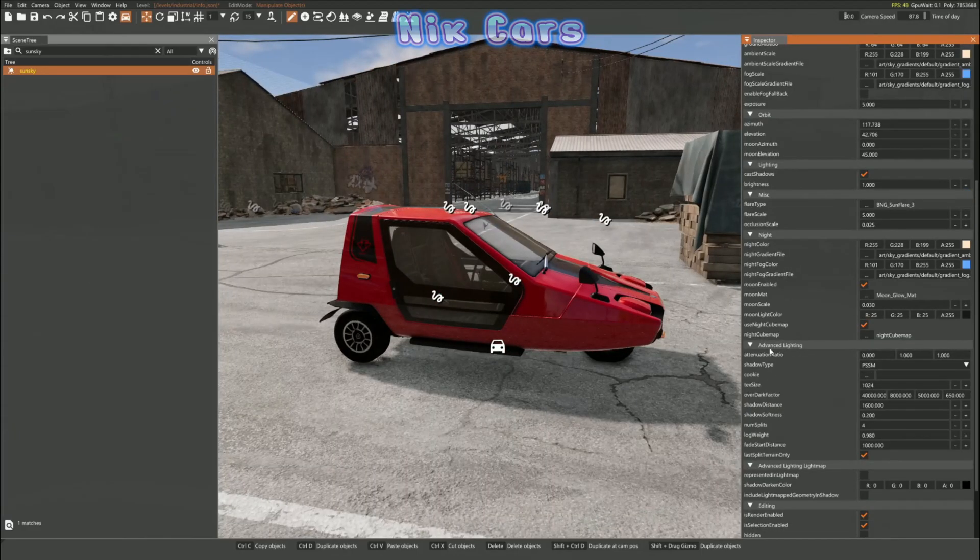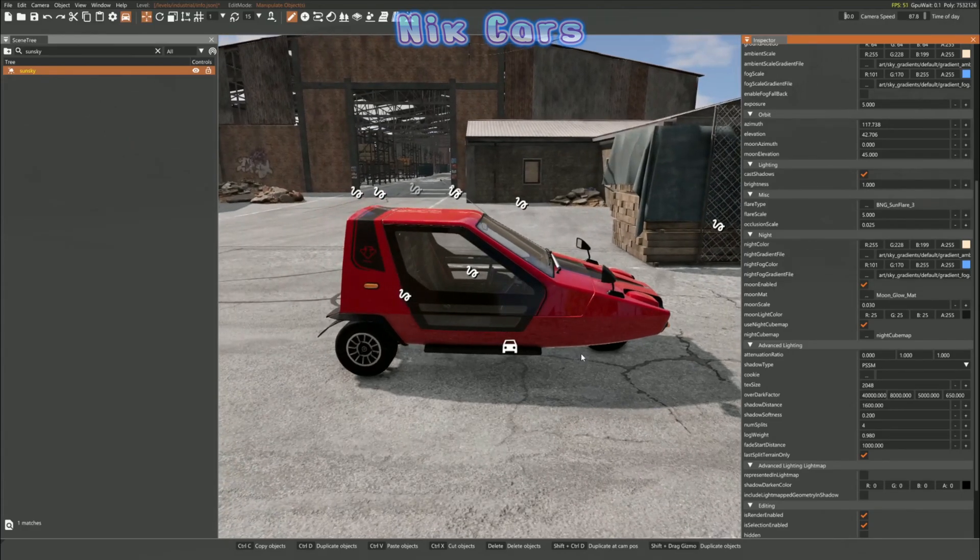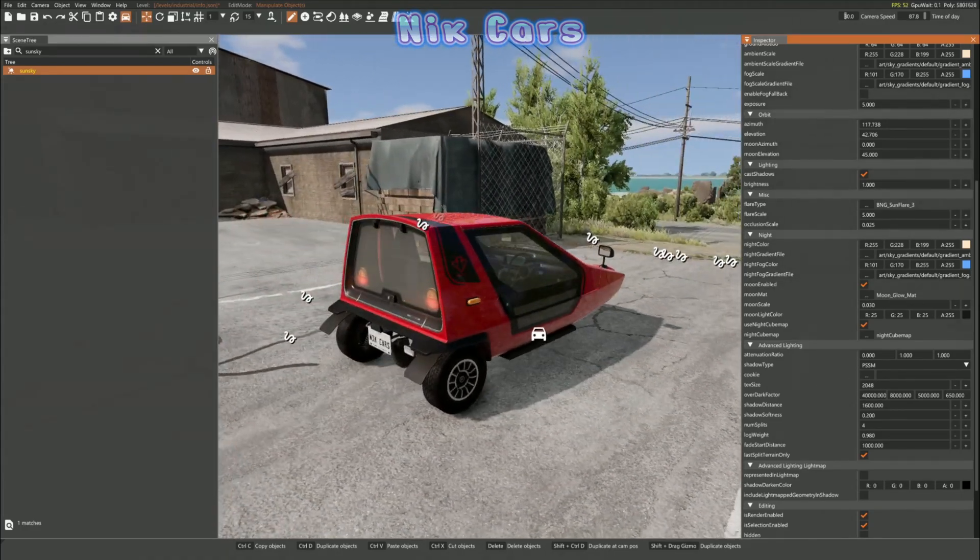But this is not it. Scroll down, go into Advanced Lighting, and turn the texture size to 2048. This will double the resolution of the shadows, making the game look way more realistic.